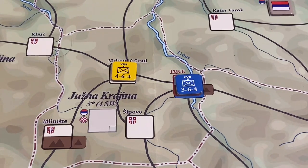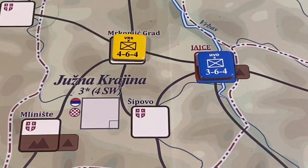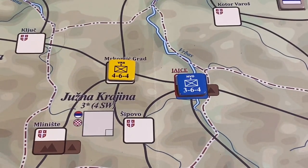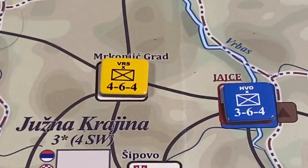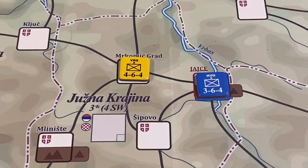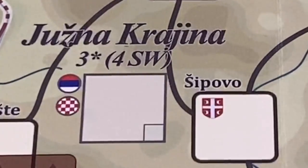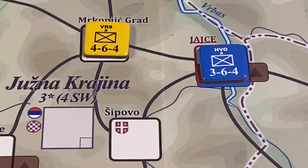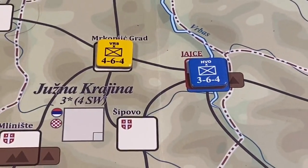Key spaces are those that have their name in red capital letters. Here we see the province of Yushna Krajina. Below the name, there's a number three, meaning a side has to have control of at least three spaces to control the province. The Serbs start in control of three spaces — Makornicgrad, Sipovo, and Mliniste — but they don't control the province because of an asterisk, which means they must also control key areas denoted by it. The key area in Yushna Krajina is Jaise, which begins under Croat control, so no one controls that province at the start.